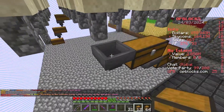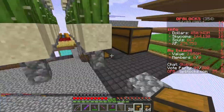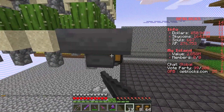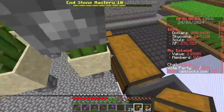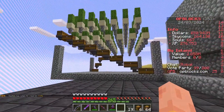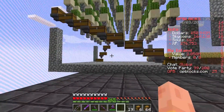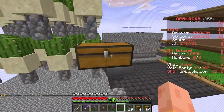A good thing about placing it between these poles is that we are still within the limit. To save space, we've got the chests going around the cactus farm instead of taking up a huge chunk of the cactus farm area — this is going to save a lot of space.